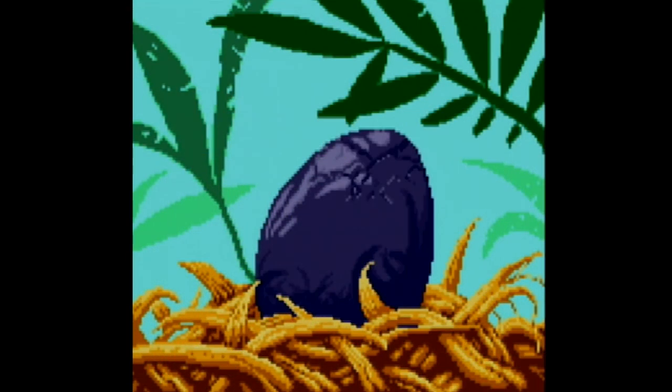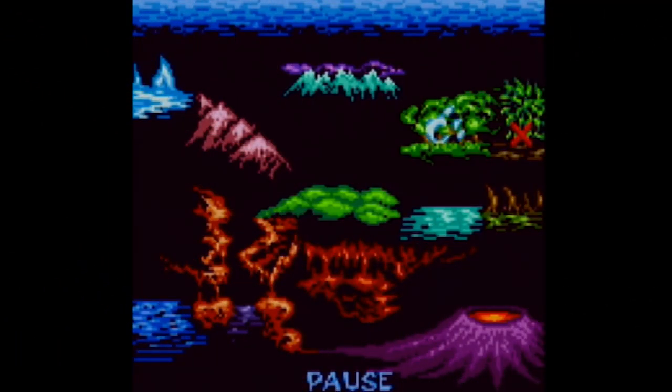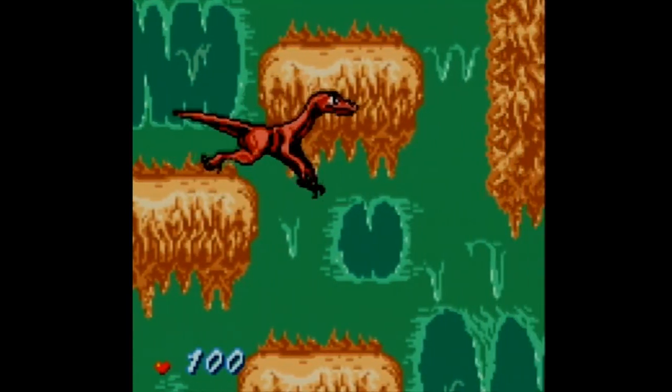The game opens with you seeing the birth of the first little one, an Iguanodon, that you're free to name whatever you like. While the goal isn't immediately obvious, a quick press of the start button will reveal an overview of all of the different terrains that you'll eventually have to visit. The world is interconnected, with each of the regions running together as one continuous map.